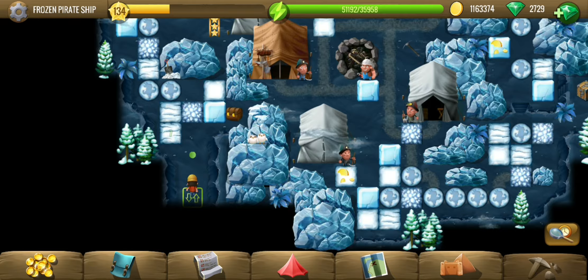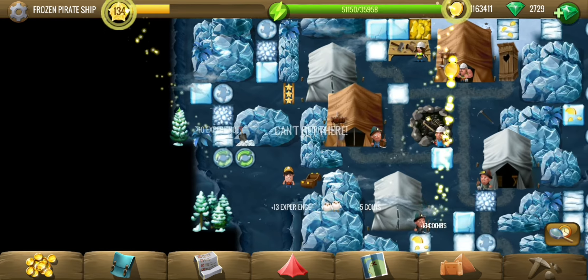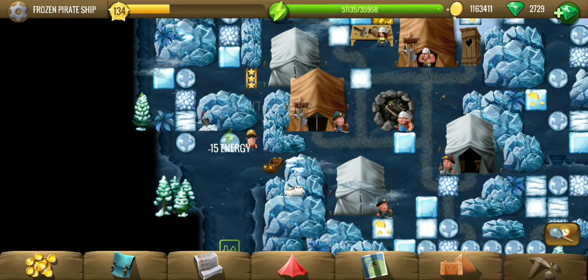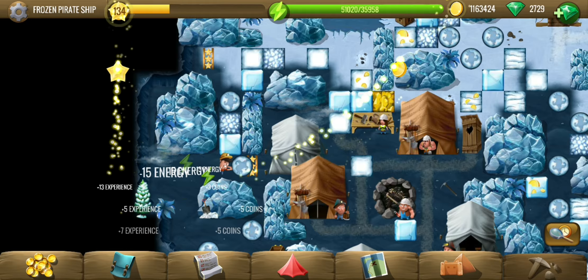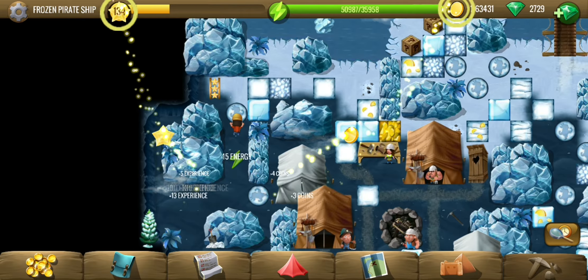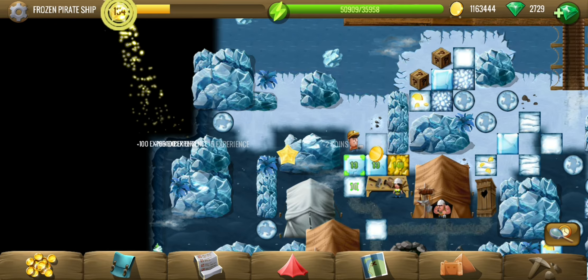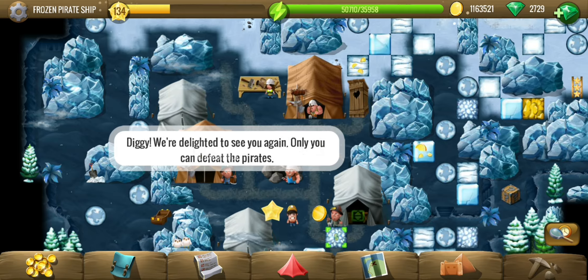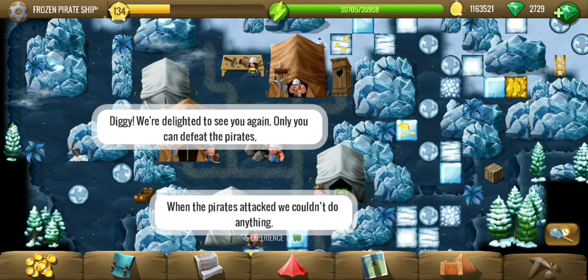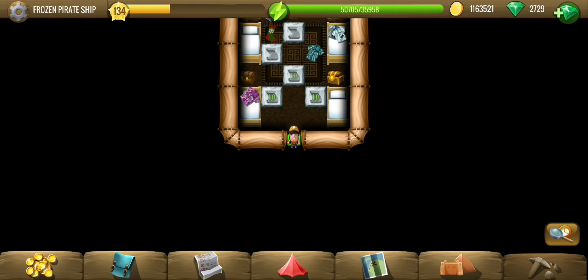Hey y'all, welcome to Frozen Pirate Ship, the third location of the Winter Builder story. Looks like we have some ice walls here as well, so make sure you place them well enough. Don't waste energy moving them around because they cause a significant amount of energy. Looks like we are here for some fun — we've got to defeat some pirates.